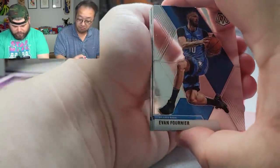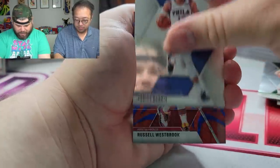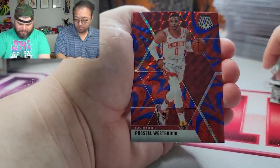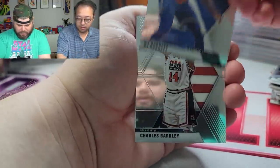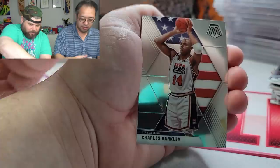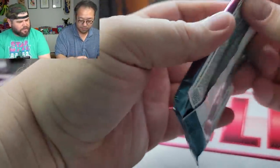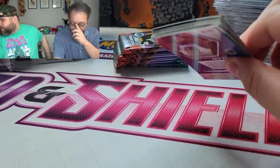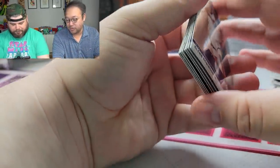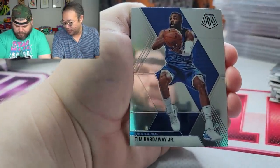Here we go — Fournier, Vincenzo, Tobias Harris. Russell Westbrook is the reactive — we're not gonna sleeve that. He Got Game base, Steph Curry, RJ Barrett. Nice little RJ Barrett — everybody wants RJ Barretts right now, it's kind of crazy. He's playing really well, dropping like 30 every couple of nights. Him and Julius Randall are balling up some points.